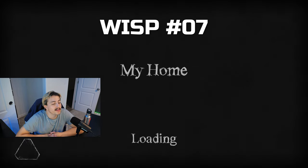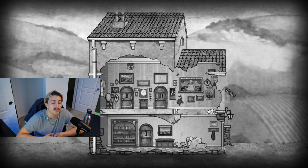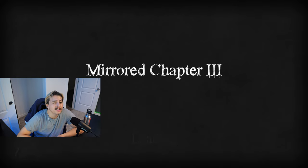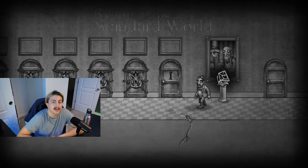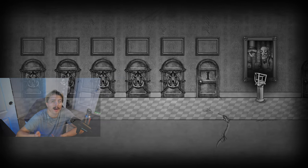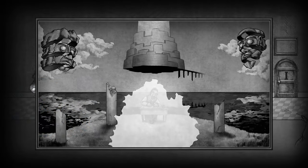Wisp number seven can also be found in your home, specifically at Mirrored Chapter 3. We're pretty much going to walk all the way to the left. You might consider this the most difficult to reach just because you have to get to Mirrored Chapter 3 before you can even get it, meaning you have to beat every other level up to that point. But other than that, it's a pretty simple one, and there we go — everything is completed.